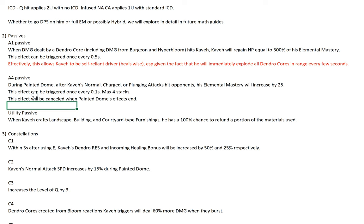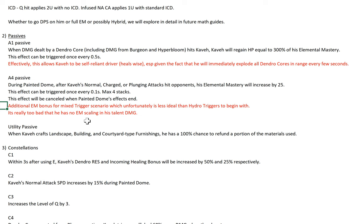The other thing is that he will immediately explode all the dendro cores in range every few seconds. In a scenario where you really generate a lot of cores with high EM and high HP like with Nilou, this self-heal may or may not be enough — I cannot 100% say it would be enough. But it's still nice to have, not too bad especially for a dendro driver. A4 passive: during his Q, when NA/CA/PA hit opponents, his EM will increase by 35, triggered once every 0.1 seconds, max 4 stacks. So basically, you get 100 EM from his A4 passive through his Q.